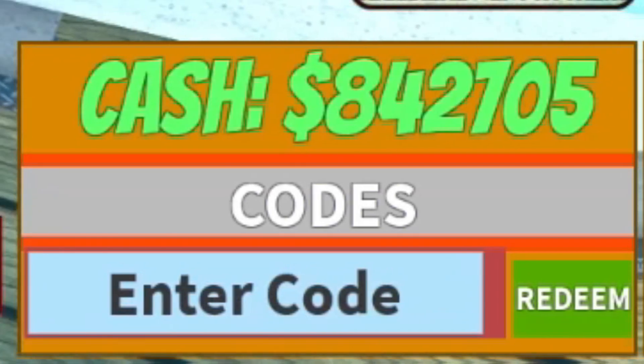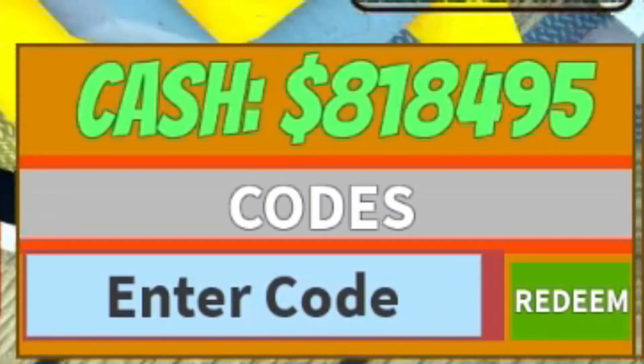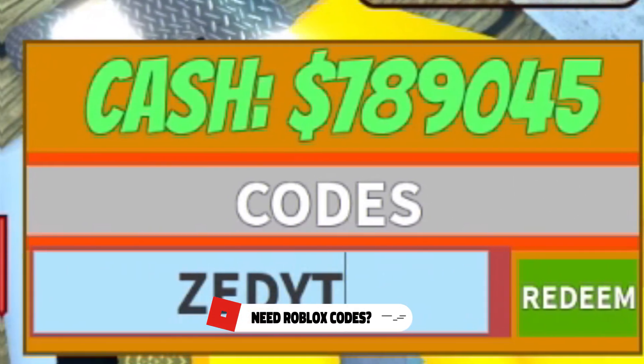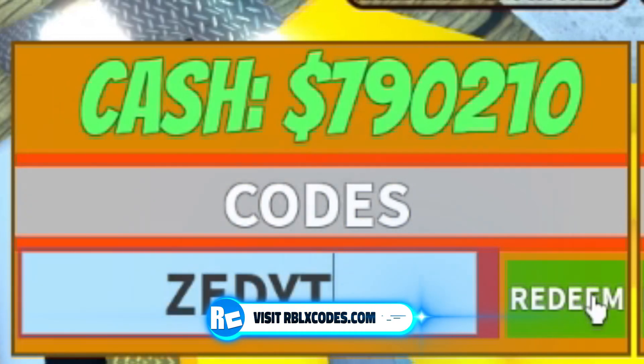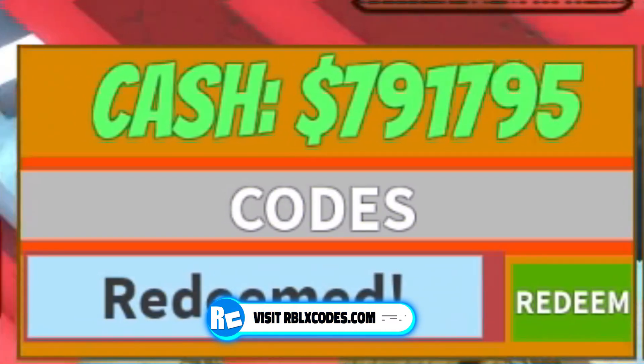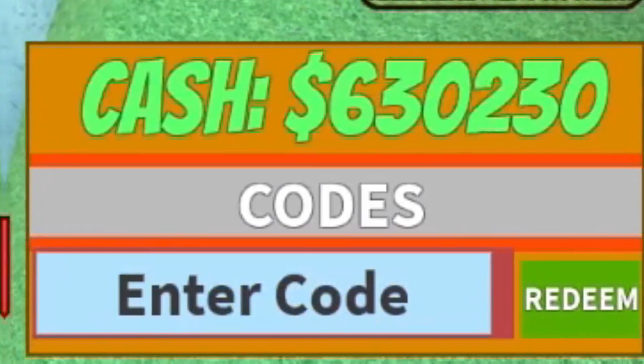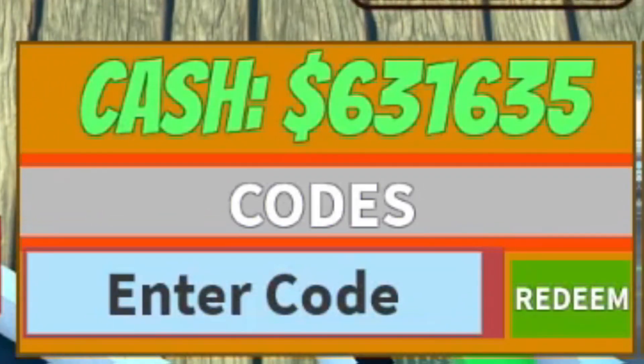The next code right now is going to be: ZEDYT. Redeem that code — and there it is, redeemed! This one brings you guys all the way up to level 15 instantly. These codes are super overpowered right now.